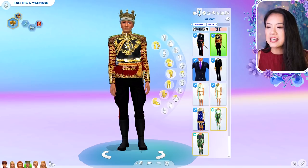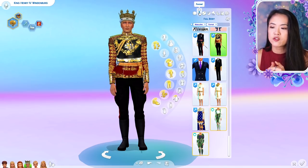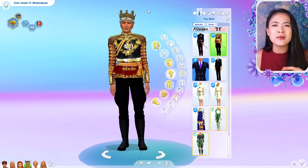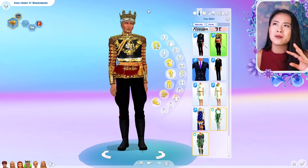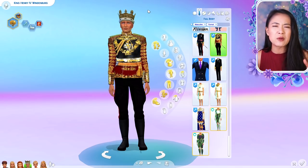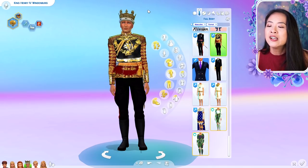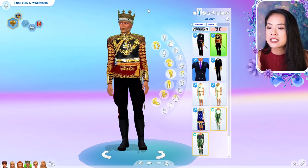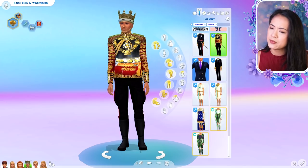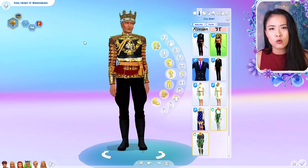So this is King Henry the Fourth and this is his formal outfit. I'm just going to show you guys their clothing really quickly. It's like a mix between modern and contemporary but also with some elements showing it's historical - not really medieval, but definitely more modern. Like they use cell phones and stuff. So this right here is King Henry in his formal outfit, and the crown is very medieval.